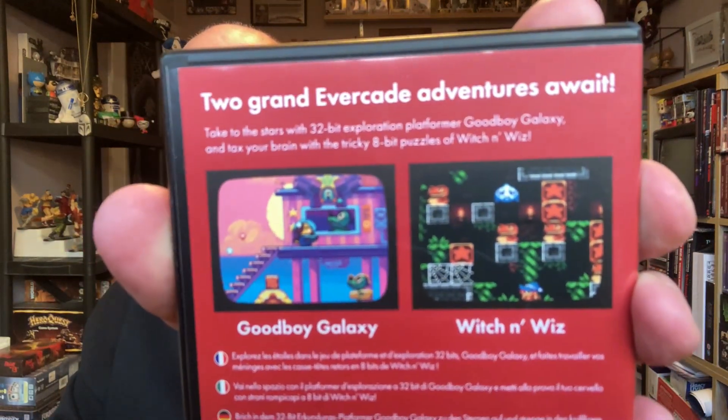At the first cartridge — Good Boy Galaxy and Witch and Wiz — I really love the look of both of them. Good Boy Galaxy is basically a little platformer where a cute little dog runs around collecting things. Witch and Wiz is a little puzzle game, as you can see on the back by the screenshots.